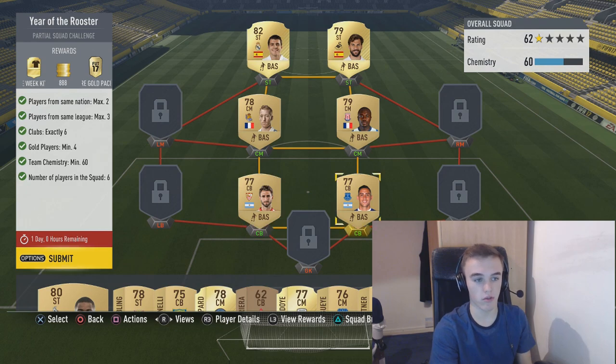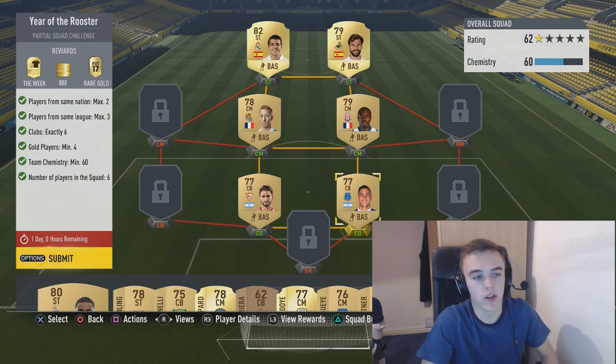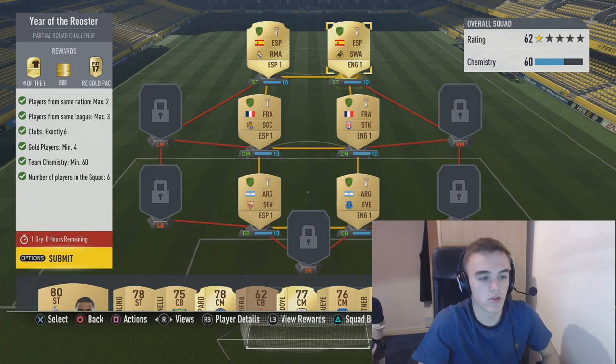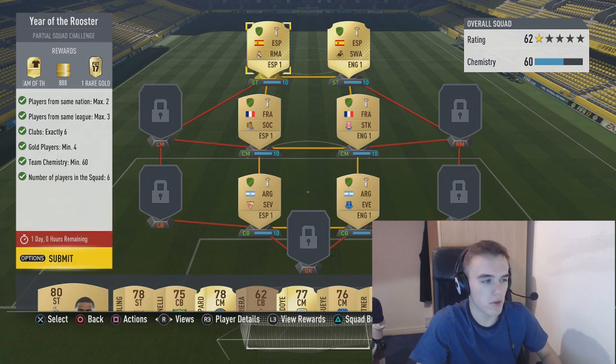You got the Premier League on the right and you want to make sure that there are three links in the middle. To do this you need loyalty, and I'm going to have a separate video on how to get loyalty quickly without playing matches and getting a DNF. So this is the squad - you get a Team of the Week here for 888 coins, I don't know why that specific number.